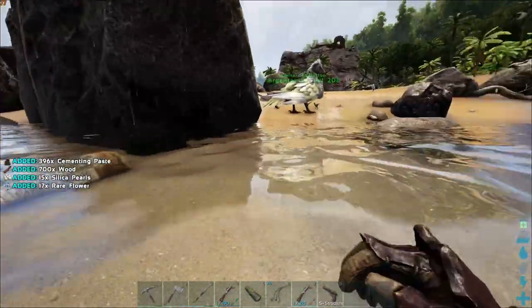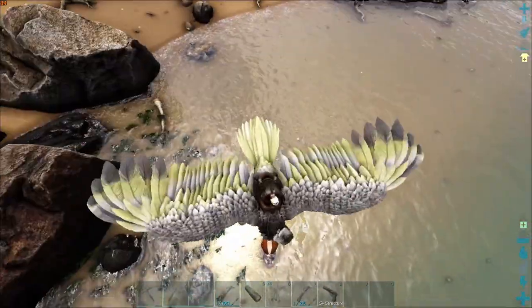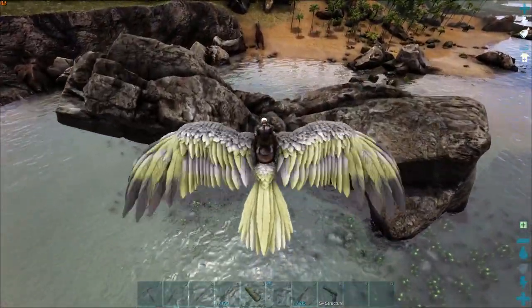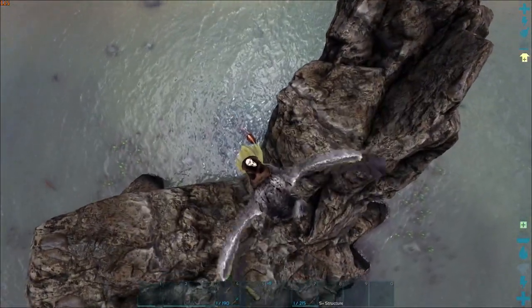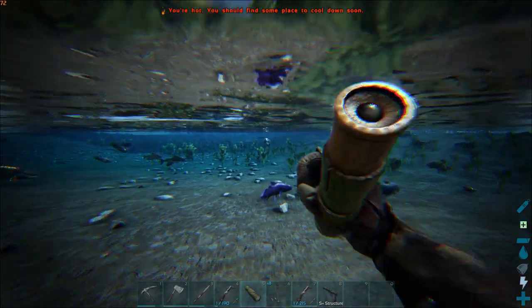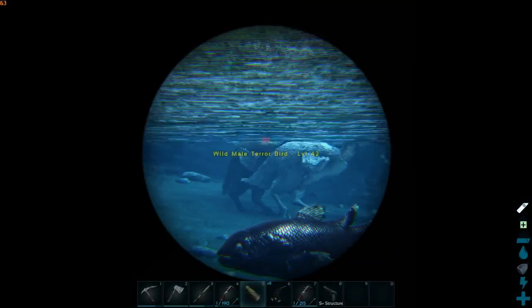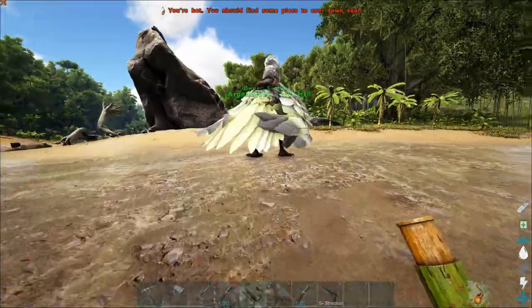Let's grab all this cementing paste. Wow, that was a lot of cementing paste — definitely not going to complain about that. And there is another Beaver here. What level are you? 84. That's not terrible, but I feel like we could do better than that. And if we want a decent Beaver close to the base, we know where to find one now. So I found some Beavers — we got a 66 and a 102, so we're getting a little bit better. But I don't think that's really worth it. A 102 is not bad, but it's also not great. So I think we're going to keep looking.